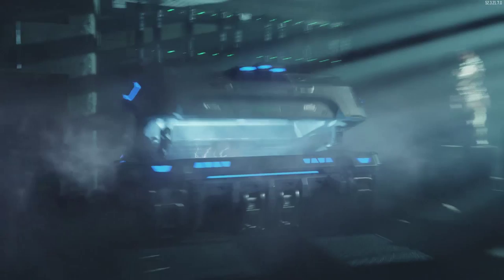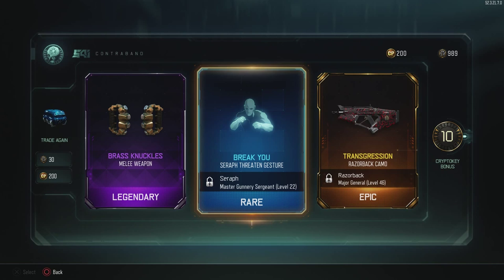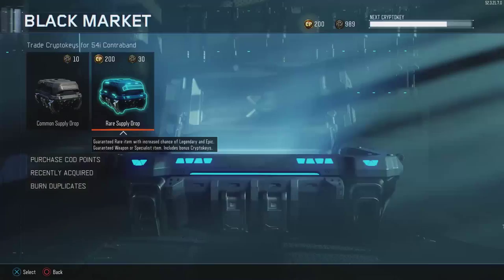I got the brass knuckles! Along with another taunt and a razorback skin. Honestly I don't use the razorback so it's whatever, but second opening and I get the brass knuckles — that's extremely lucky. Hopefully people don't get too mad at me for opening it that quickly.